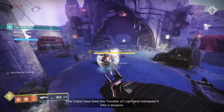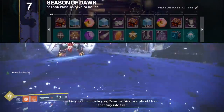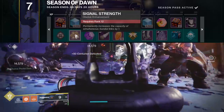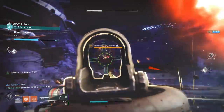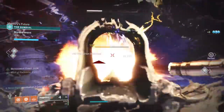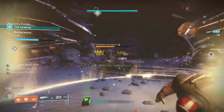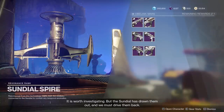I should also note that at rank 12 of the Season Pass, you'll actually earn an extra Sundial link, giving you the ability to link both the Mars and the Tangled Shore ones right away without needing to purchase the actual upgrade, which is pretty nice. So essentially, the goal here is to just upgrade the hell out of all the obelisks so you can have all the weapon bounties, bonuses, and upgrades, and eventually link all four obelisks to the Sundial so that you have the choice of all the weapons at the end of the activity.